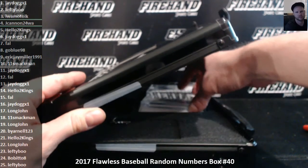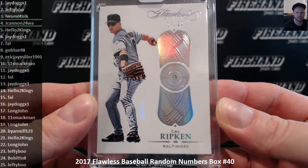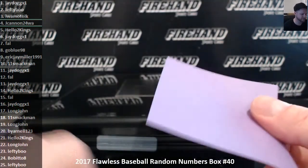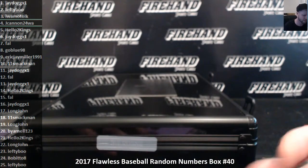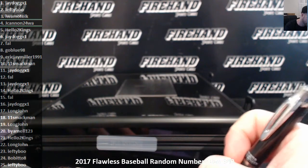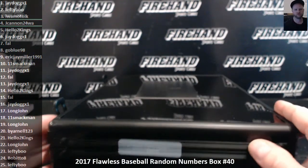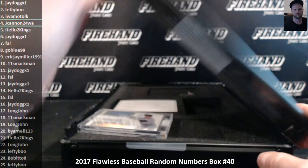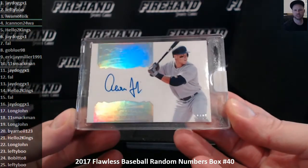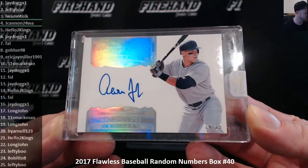Bedazzled in the middle. Cal Ripken, seventeen out of twenty for Long John. That's pretty good too — a Cal Ripken, a Junior Griff and a Junior Ripken. Alright guys, here we go — the main hit. All rise for the judge, all rise! The judge kind of night again — this is fourteen out of twenty-five, Rookie Auto, Aaron Judge. Hello Two Kings in the fourteen spot.